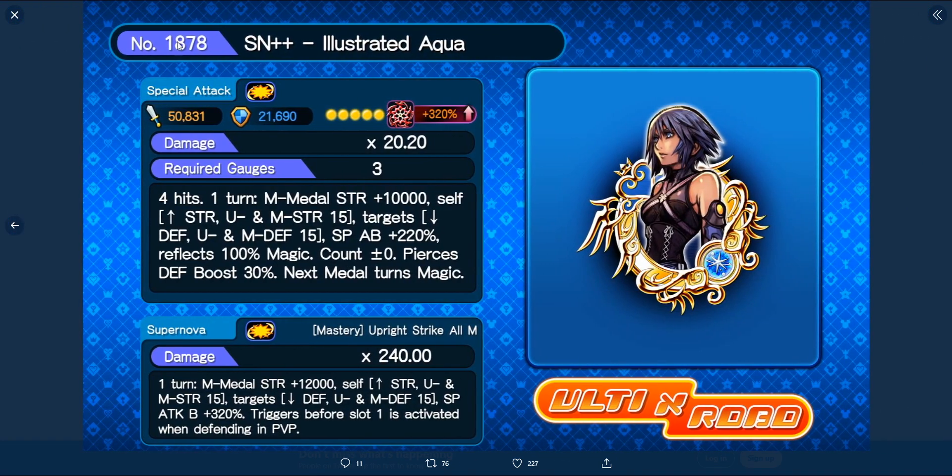Now, Sure Aqua is pretty much Elsa version 2.0 or PPL version 2.0. She's an AOE metal with 550,831 attack and 21,069 defense. She's Tier 10, has a 20.2 multiplier, requires three gauges, and deals four hits for one turn. She increases your magic strength by 10,000, your upright and magic strength by 15, and lowers your target's upright and magic defense by 15.